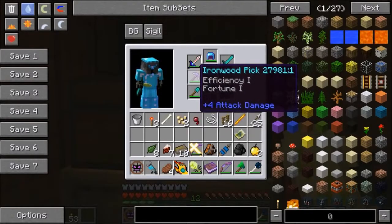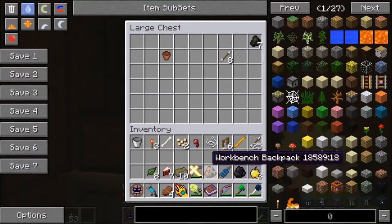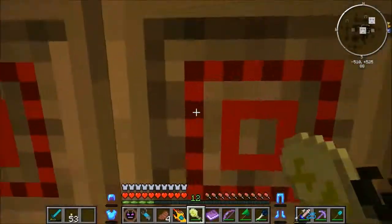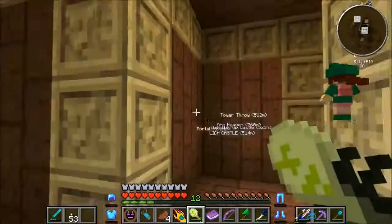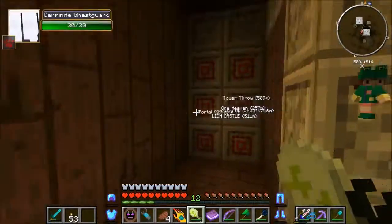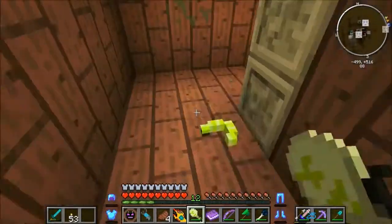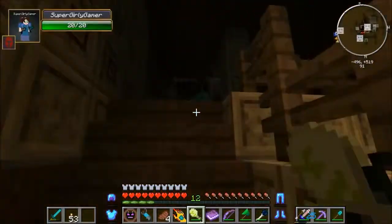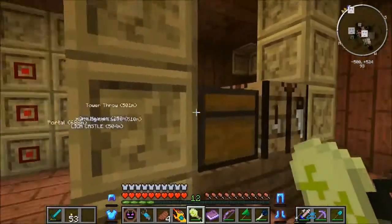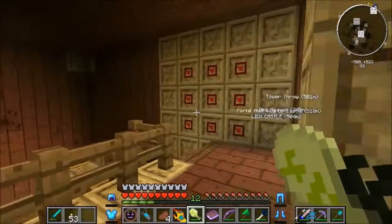We're in Twilight Forest, right? We should wear Twilight Forest stuff. We definitely should. Guys, I did switch out my pickaxe for my ironwood one because it's cool — it's got fortune on it. I may have left without you. I don't know where I'm going. I'm trying to find my way through this place. I'm headed up. I always forget it's because you have night vision. There's another chest in here — some mushroom stew and steak.